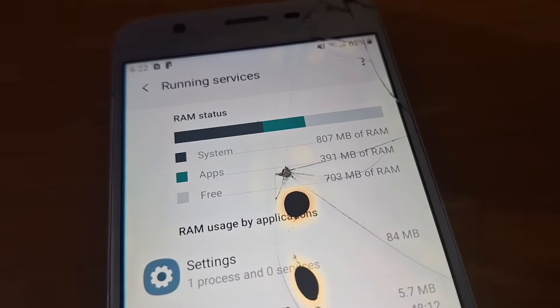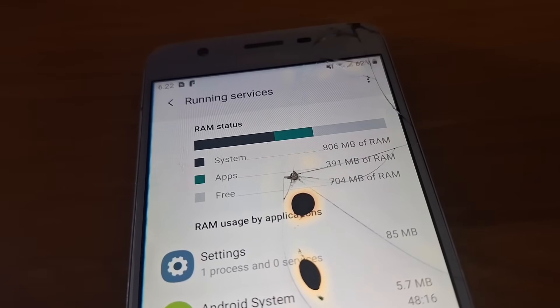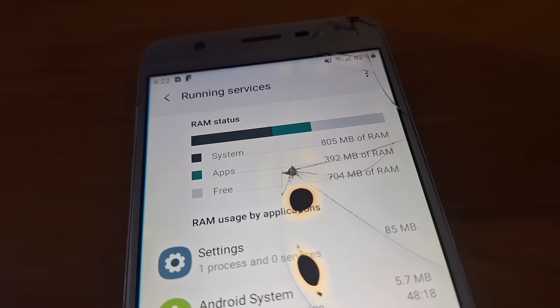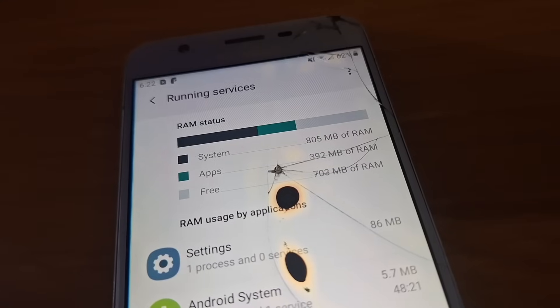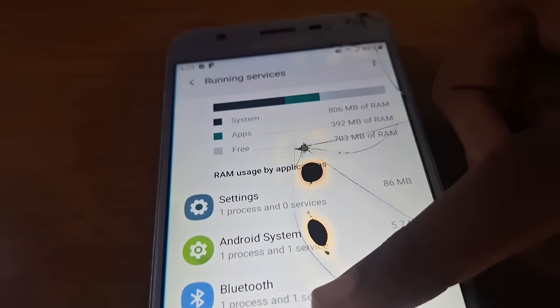With only 2GB of total RAM, you don't exactly get a ton of free room. On idle, 806MB is already taken up by the system, and 391MB is taken up by apps, which leaves me with 700MB of RAM free.